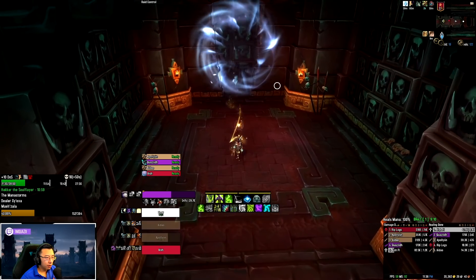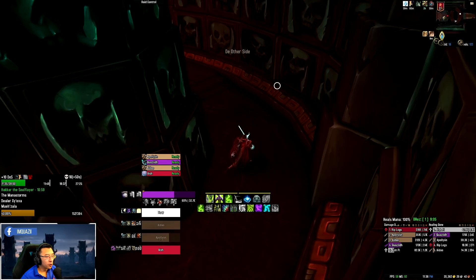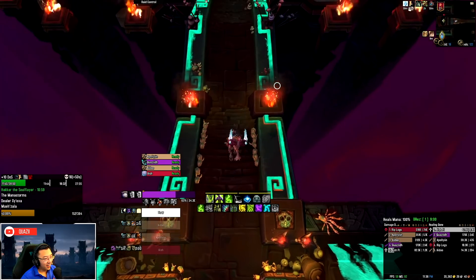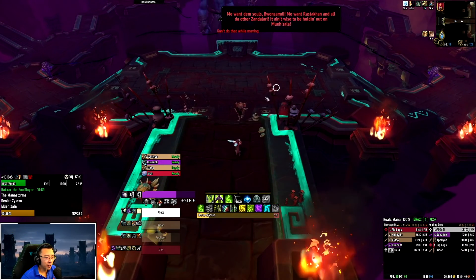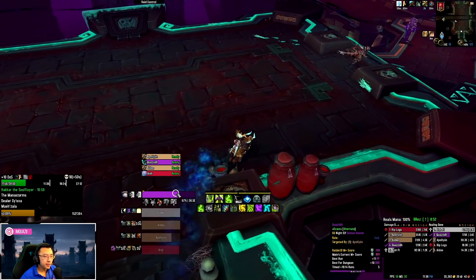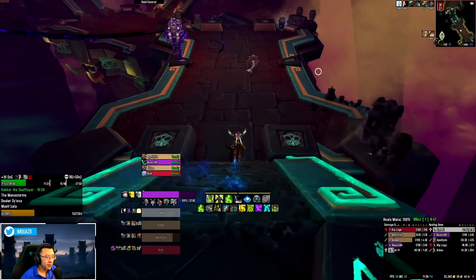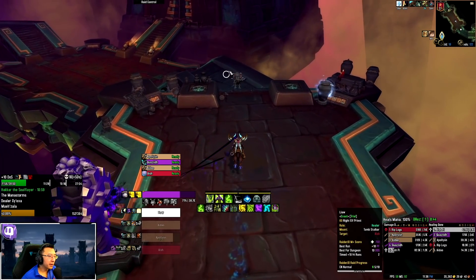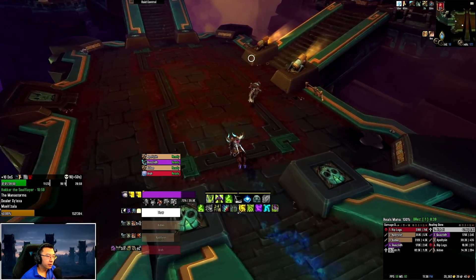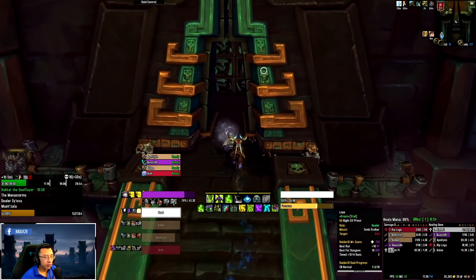We're running with one alt DPS in this group, so it's also not the most optimal comp — but it was one of those keys you do just before bed, more of a casual key. This is a really bad affix combination from my experience. Tyrannical is arguably fine by itself, but Storming makes it so much worse because whenever you do mechanics you might be forced to move off the boss just to avoid Storming. You can see some hilarious — and painful — interactions with Storming during the third boss.